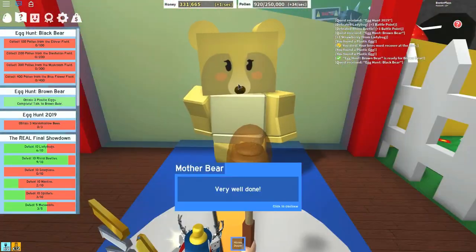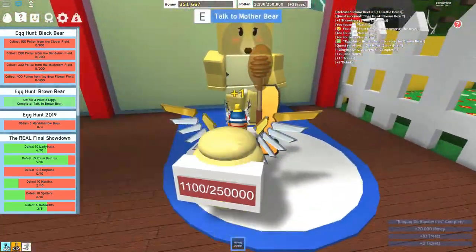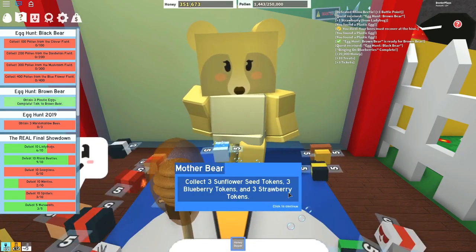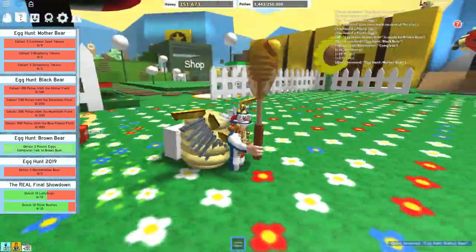Here's the Mama Bear, so we're going to get the next two missions started. We've already got the Brown Bear's mission complete. She says that you have to get seeds — there are strawberry seeds, blueberry seeds, and sunflower seeds.